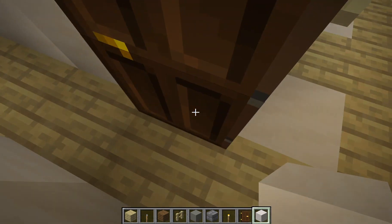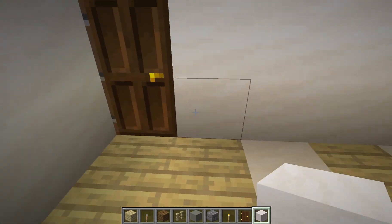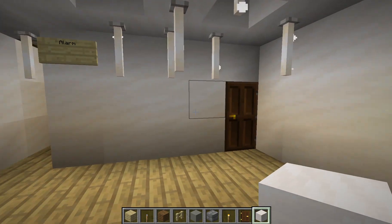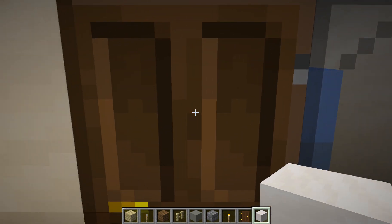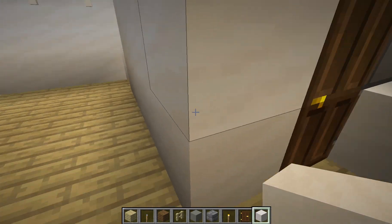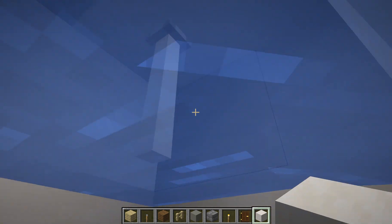Room number 408. This is a nice waffle ceiling — that's what it's called. So if you want a waffle ceiling in your real house, you can ask for it, but they might say no because a waffle ceiling is expensive.